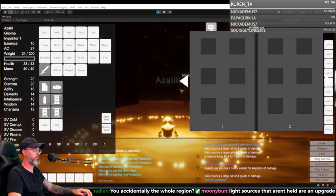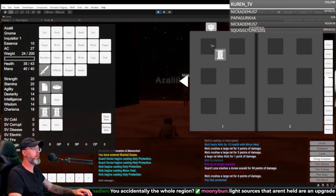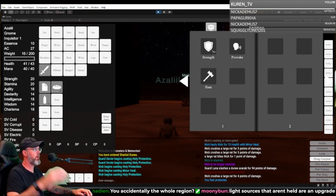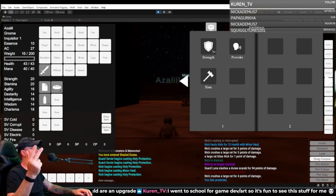He just buffed me. It looks amazing. Light sources that aren't held are an upgrade — yes, absolutely. Light sources that are brighter, more interesting looking, don't have to be held, last longer. So all of that stuff.